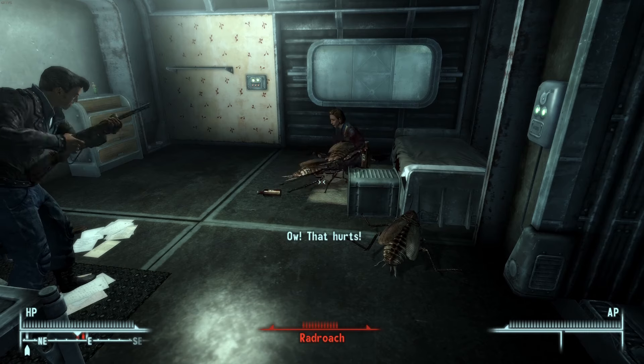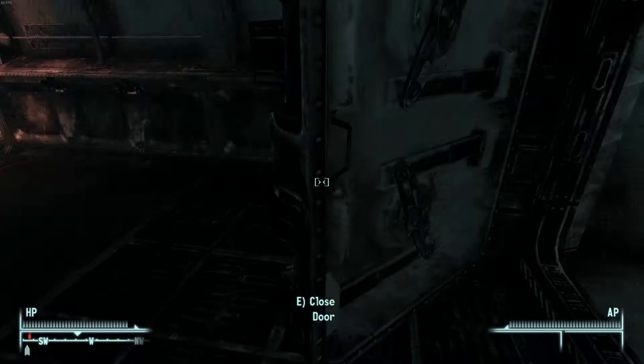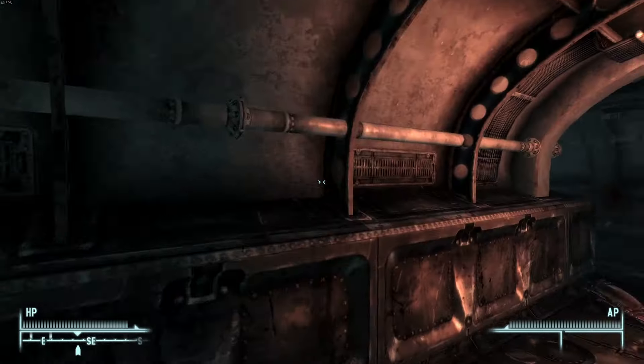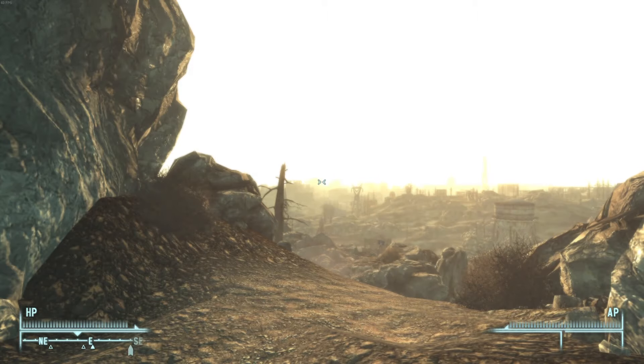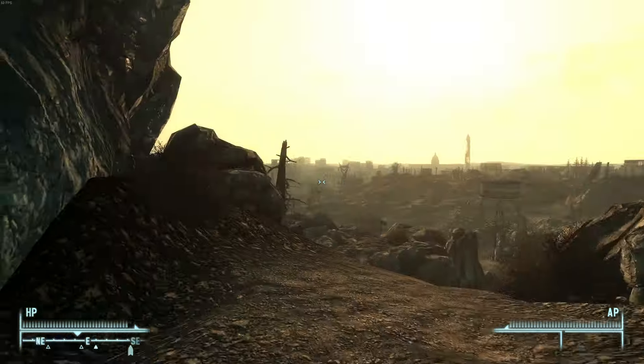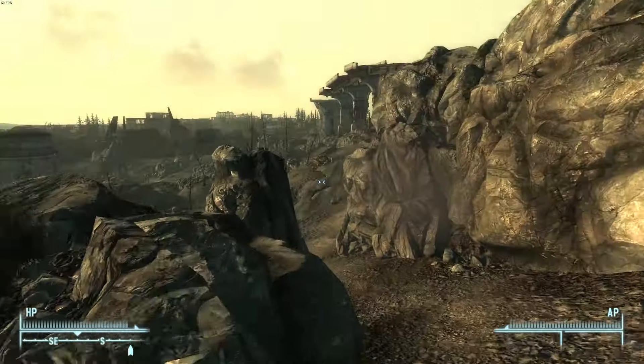I let Butch borrow my BB gun so he could help his mother, and worked my way through the rest of the vault by just kiting the security guards and making them fight Radroaches. Nothing in here was really too challenging, and I left the vault without any real issues — the guards were more annoying than an actual problem.